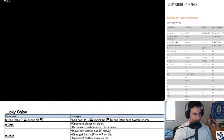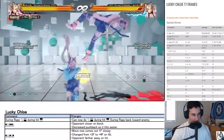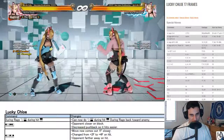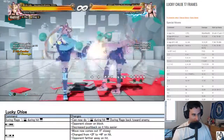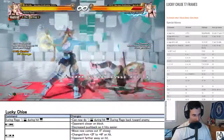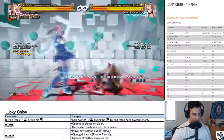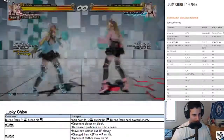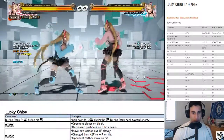One two one — closer on block, decreased pushback so it hits easier. This is probably because a lot of the times it would push too far away. So this is so that her combos work a little bit better. Let's remember how to do these combos: down four, one, back forward, down four — down four, one, back forward, down four, one. I think they changed back four. Yeah, they definitely made this a lot easier to hit — that's nice.